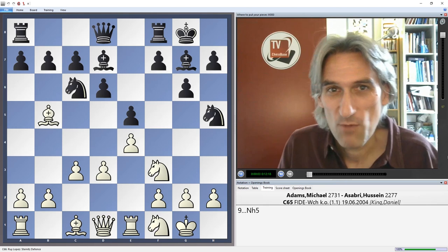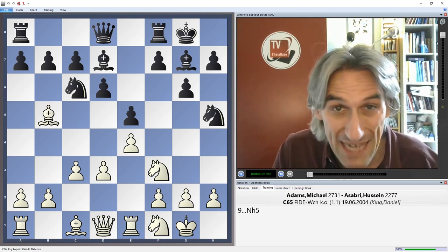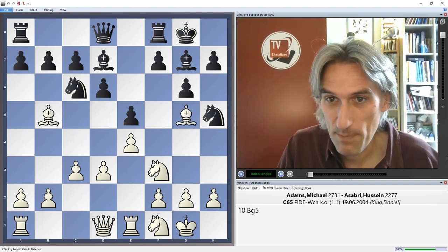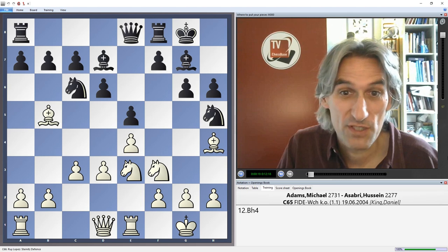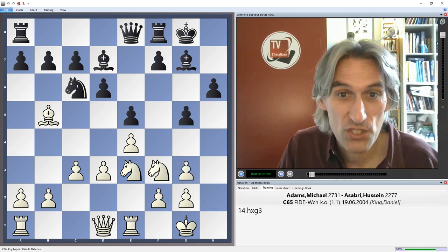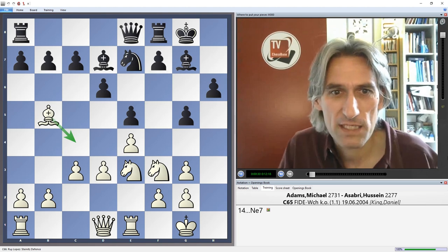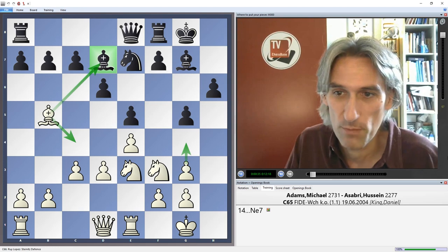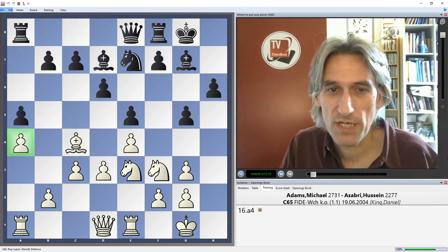I'm continuing with my theme of where to put your pieces. Last time I looked at a game of Michael Adams where he completely outplayed his opponent. Quick recap of that game: he tempted black into advancing the pawn to g5, and after this I think black is strategically lost because of the weakness of the f5 square, which Adams exploited brilliantly. I expected him to trade bishops and play g4, but instead he played bishop c4.